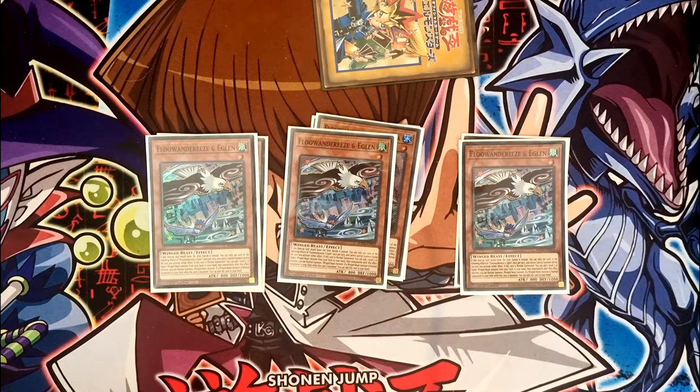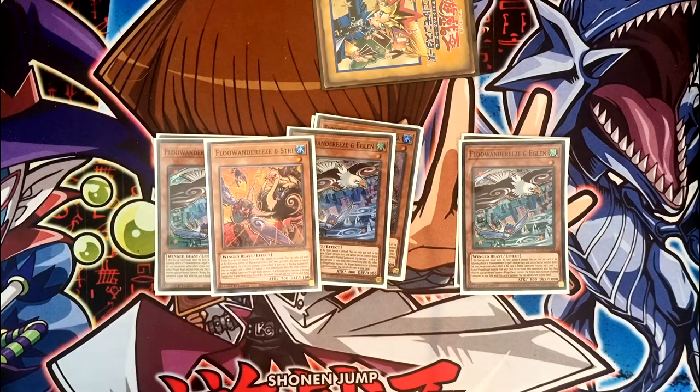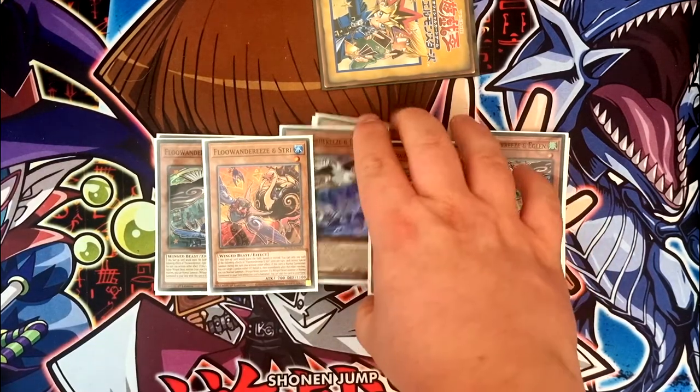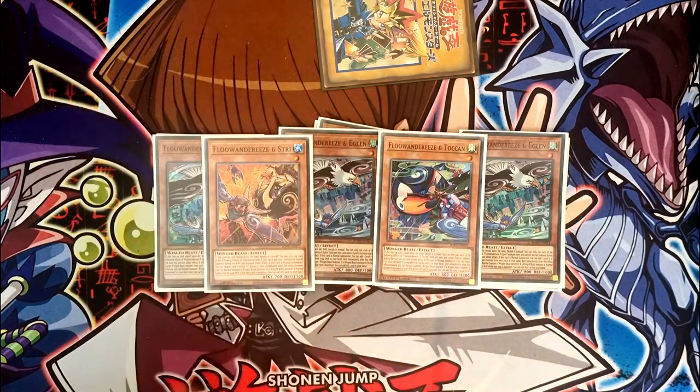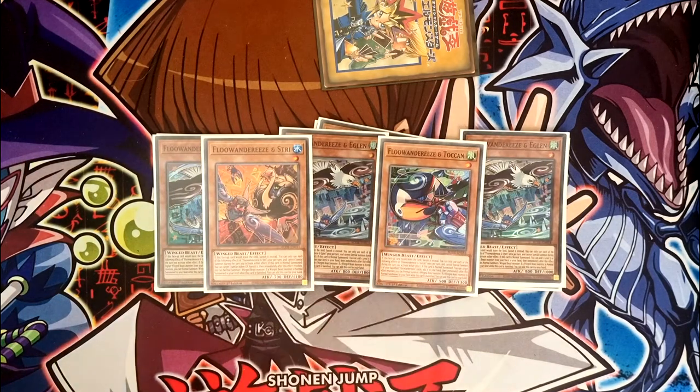One copy of Stri and one copy of Token. I was running double Stri at one point in testing but lowered it down — there are games where it's really good and games where it does nothing at all. These two are just the least impactful of the bunch. If I were going to play a second of either, now that I'm more confident with the deck, it would probably be Token. The only other option might be cutting Empen down to one, but I really like having the second.